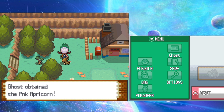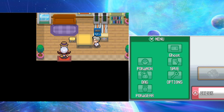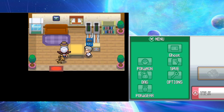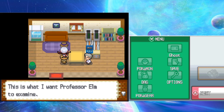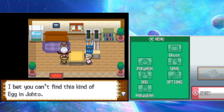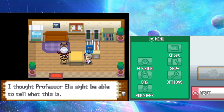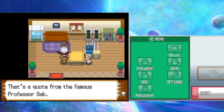The player arrives at Mr. Pokemon's house. It was Mr. Pokemon who sent the email about finding something rare. He gives the player the egg to deliver to Professor Elm. The player jokes that eggs aren't that rare - just put two opposite-gender Pokemon in the daycare or throw a Ditto in. Professor Oak is mentioned as the best at Pokemon evolution research.